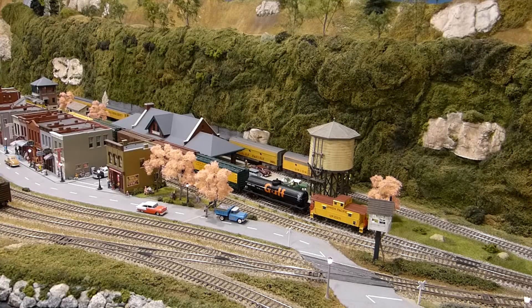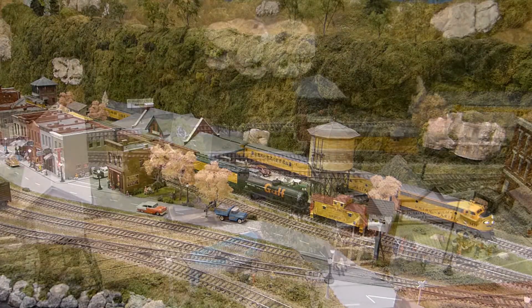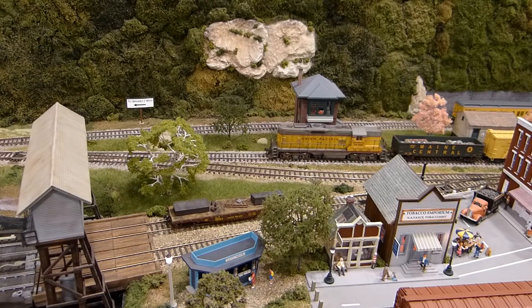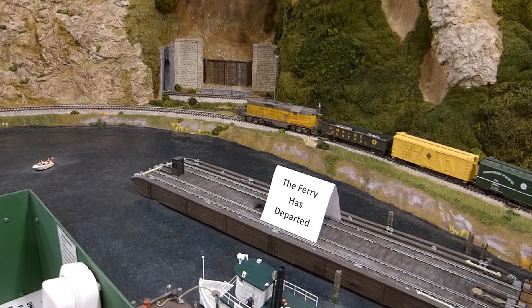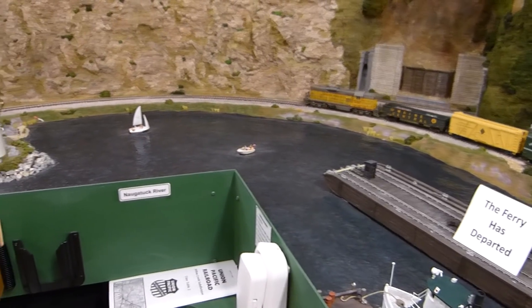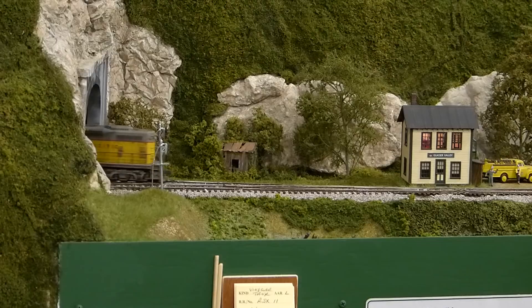You've routed number eight onto the outer station track next to the passenger station. Since number eight will sit at the station until 4:34 per the schedule, the dispatcher has cleared the RJ Turn for departure to Waverly. Once the dispatcher knows that the turn has cleared Glacier Valley Tower, he knows that number eight can safely depart Bucky's Crossing on time.